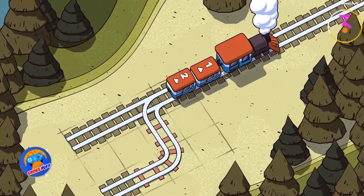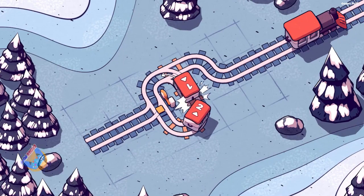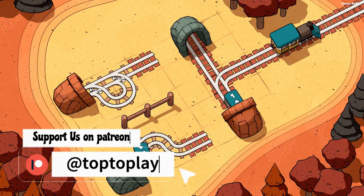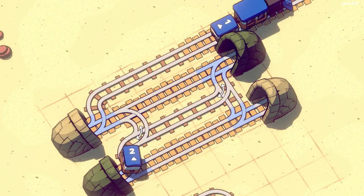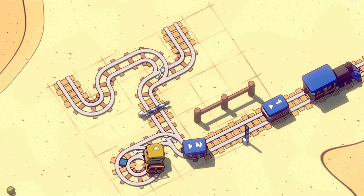Next up we have Railbound. With the help of two canine train conductors, you'll be responsible for laying down, dismantling, and rearranging track connections throughout the world. The game has the warm feel of a comic book and has more than 150 challenging puzzles set in a variety of environments with hills and winding passages.